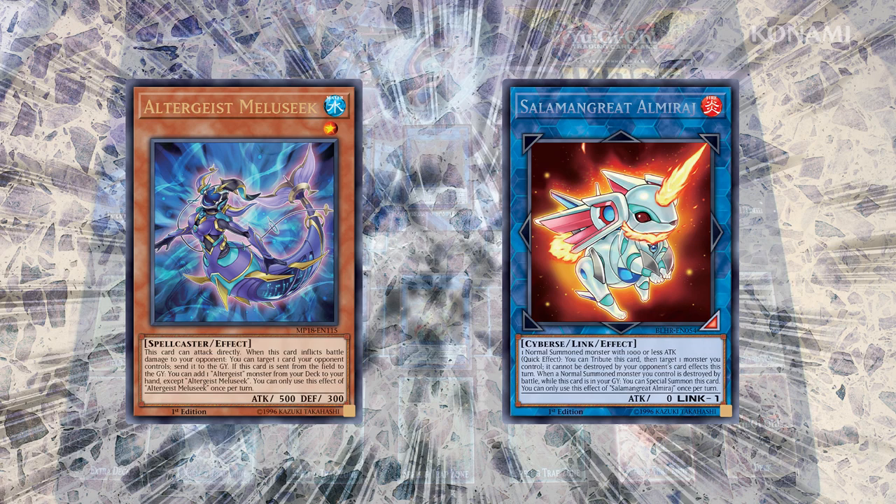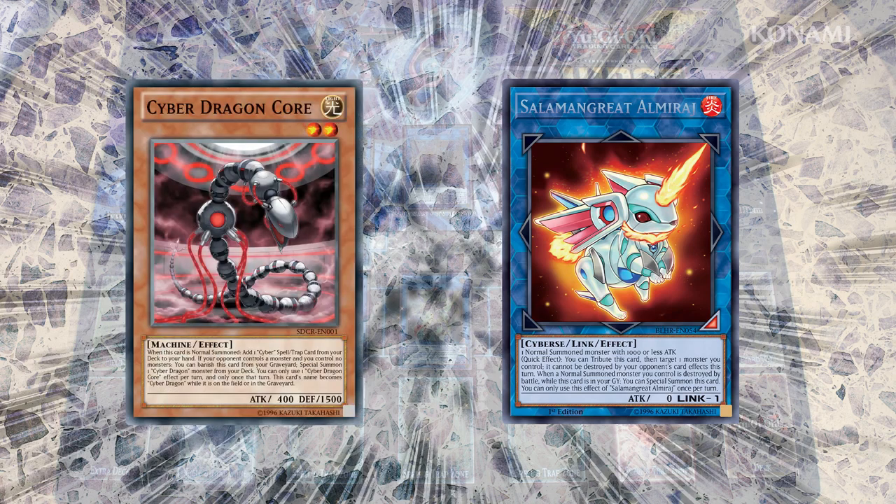And adding that together with all your Link Reboots gives you six total cards that you can use for that interaction. Of course, it's also very good in Cyber Dragon decks. Right now with Link Reboots only, you can use Cyber Dragon Herz and send that to the graveyard for Link Reboots. But you can't really get Cyber Dragon Core in the graveyard if you normal summon it. Salamangrate Almiraj changes that and it makes the deck a lot stronger as a result.